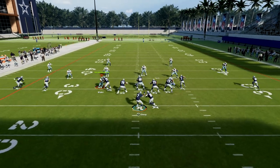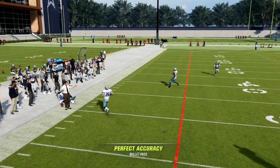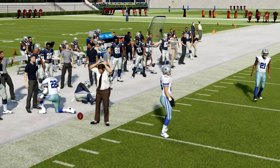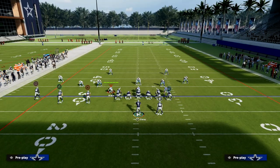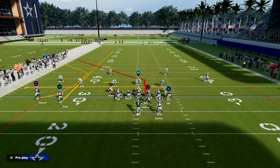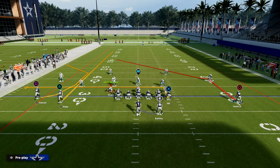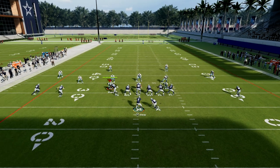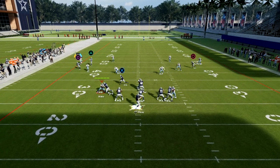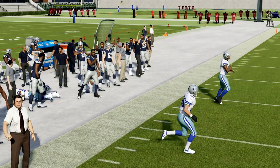Against cover four, what you're going to notice is we're going to free-form this out, down and outside to Devo Samuel. Basically, as long as they don't have a deep out zone knockout, this is going to be a really good read. The other thing that's really good about running this to the short side of the field is Steve Smith has Short In Elite, so that is going to be a little bit more effective to that side. You see Devo Samuel is able to make the catch on the side.